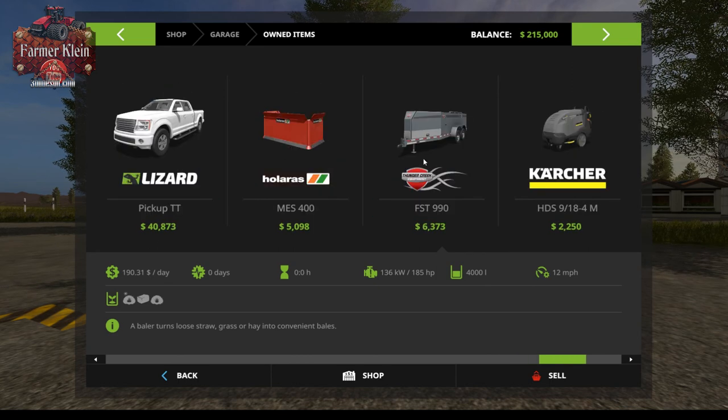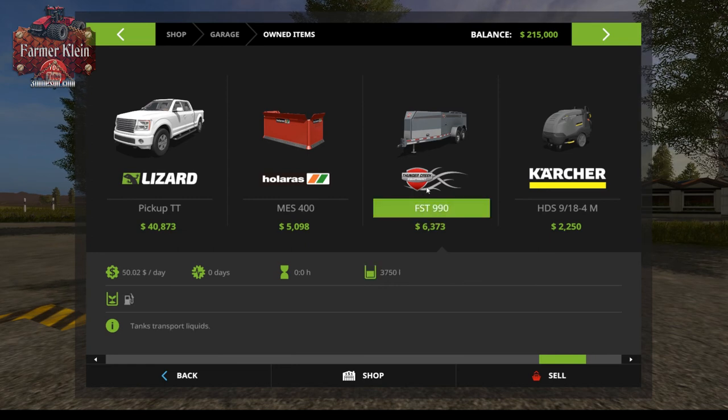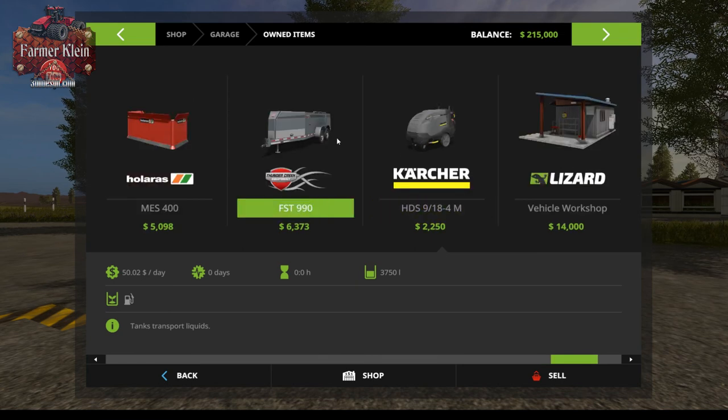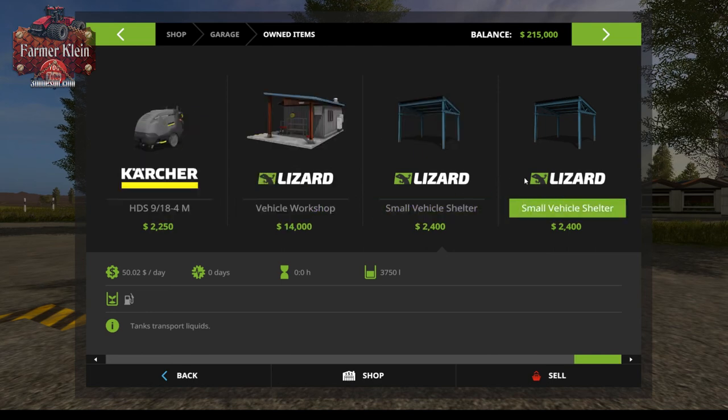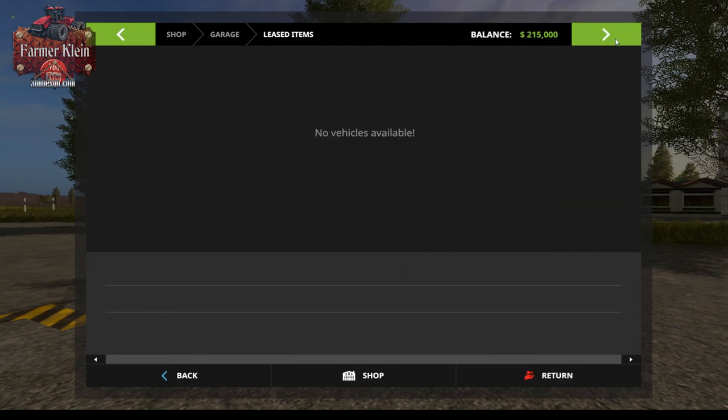We have our pickup truck, a leveler, and the fuel bowser - that's interesting, lots of maps don't include a fuel bowser with you. We've also got a pressure washer, a workshop and some building sheds, and nothing is leased.